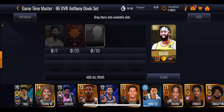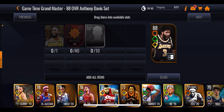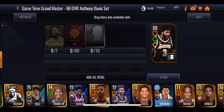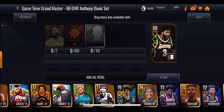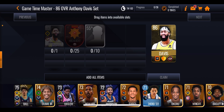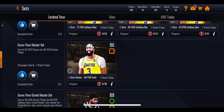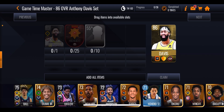Going up one more to 86 overall you need 25 highlight tokens and 10 players plus the 83. Then finally, your playstyle select Grandmaster 88 overall requires 40 tokens and 10 55-plus overall players. You can put in past season players as well if you have them at that overall. Because the required overall of the players is quite low, it won't be too bad on the players front — the struggle will mainly be getting those highlight tokens.